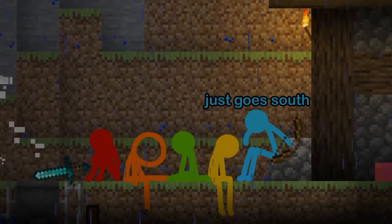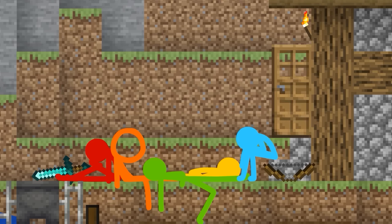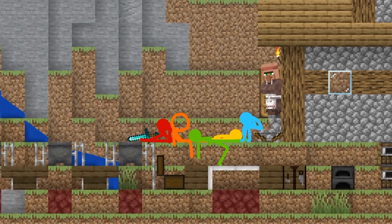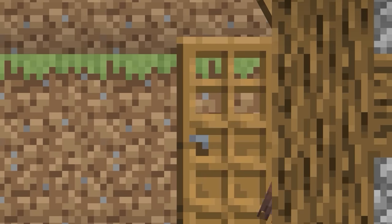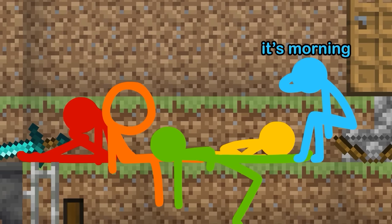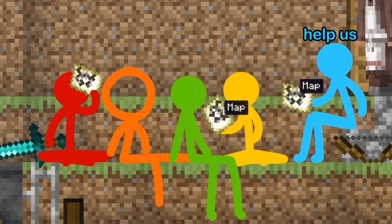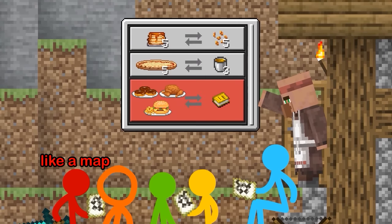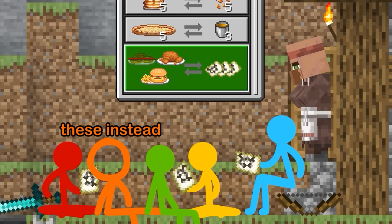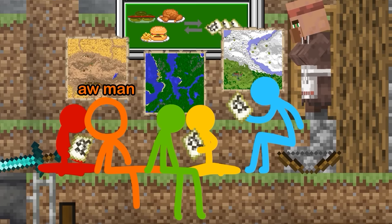Of course it had to rain. We did nothing to deserve this. Everything just goes south when we're at our lowest. This is a bad day. I want fruit snacks. I'm so cold. It's morning. Hey Gus, what's this paper? Is it going to help us? It looks like a map. Not the desert again. Oh man.